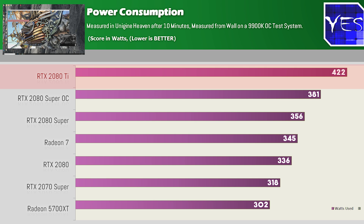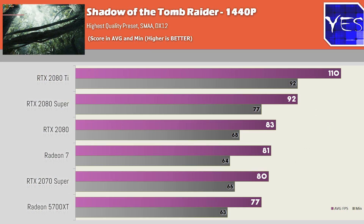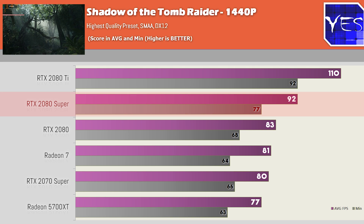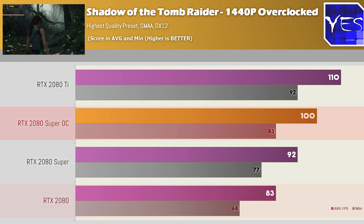A 2080 Overclocked does do pretty well, especially compared to that 2080 Ti. Moving over to Shadow of the Tomb Raider, tested at 1440p and 4K, it did follow that similar trend. But when we started to overclock the 2080 Super, it started to pull closer to the 2080 Ti and started to pull away from the 2080.